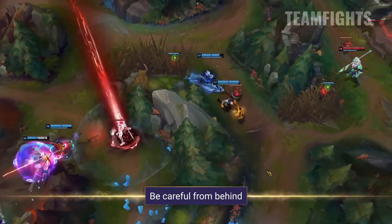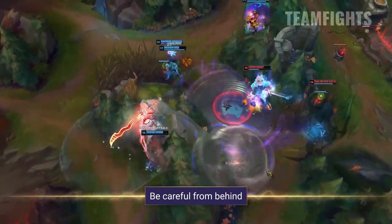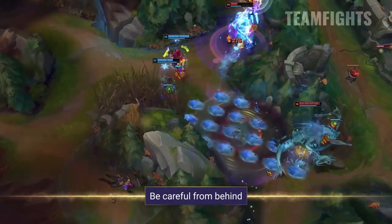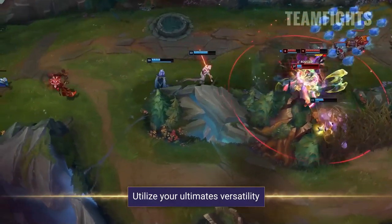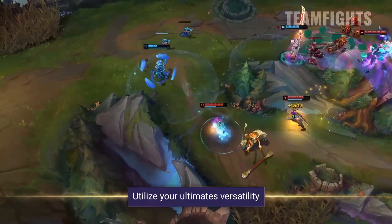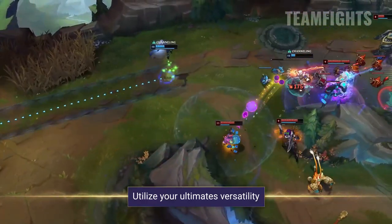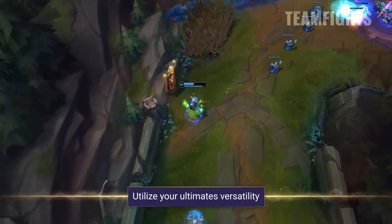Taliyah is also really prone to enemy flanks, as when she's fighting all of her damage output is tunnel-visioned in front of her. Therefore you always want to be mindful of unwarded areas around you. That said, Taliyah's passive and ultimate make her a fantastic flanker herself — she can cut off entire teams with her ultimate, forcing them into a pretty horrific fate. Whether it's using this ability to join fights elsewhere, escaping certain death, or splitting teams up in choke points, Taliyah's ultimate's potential is massive.